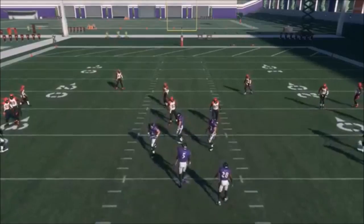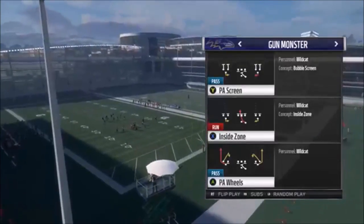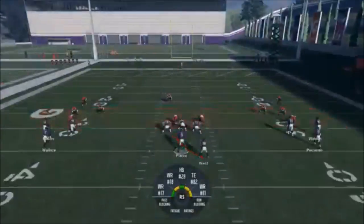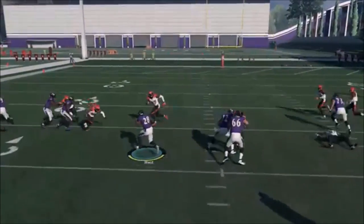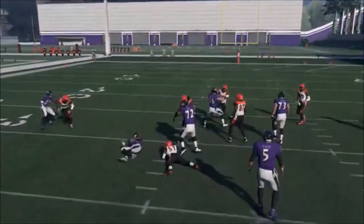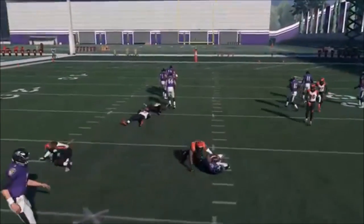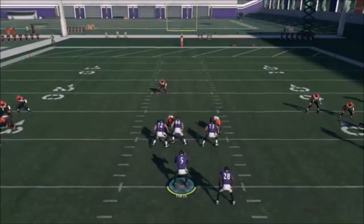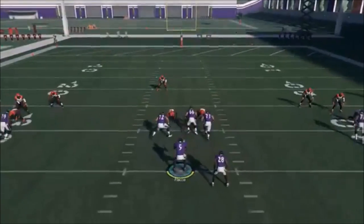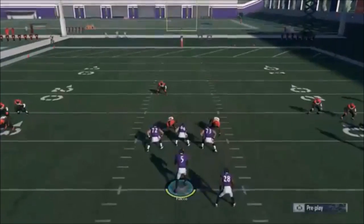I called timeout to see if a different defense would produce a different look. I was hoping for a 4-4 but the Bengals only had a 4-6, and sure enough it's the exact same look. A goal line defense might be the only thing that changes it. There are scenarios where it does get stopped — bringing a fourth man in the box or a blitzing linebacker can get behind the line. But you can run this in succession and it just seems really ridiculous that this play is in the game.